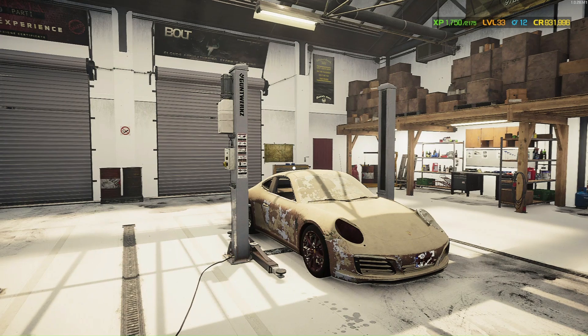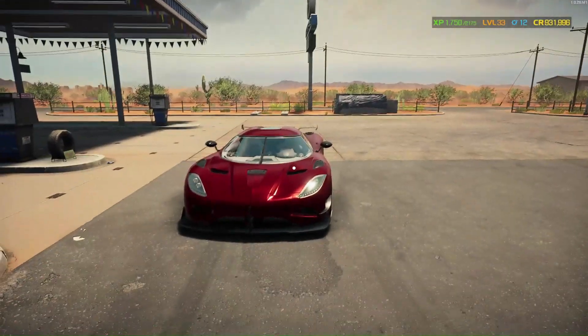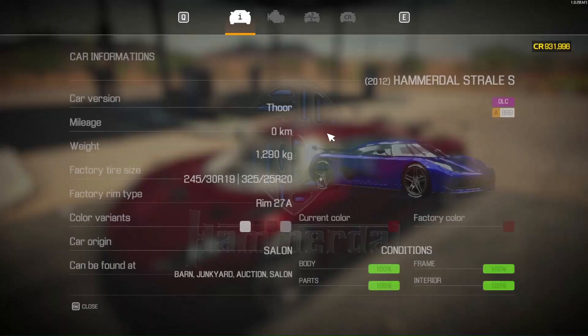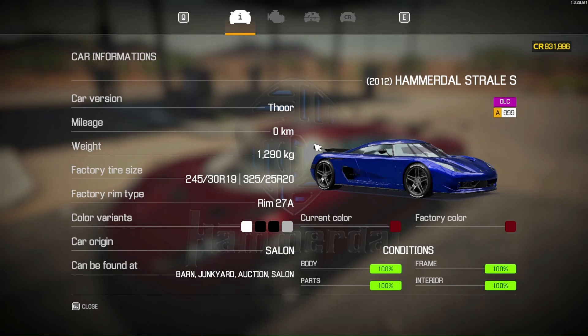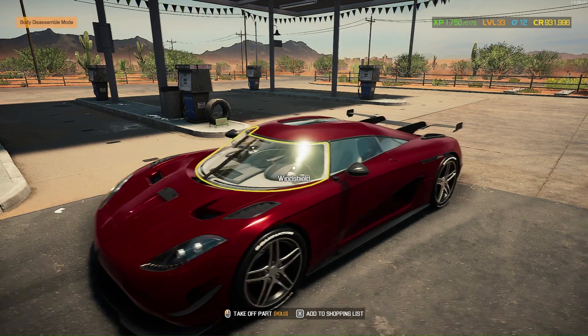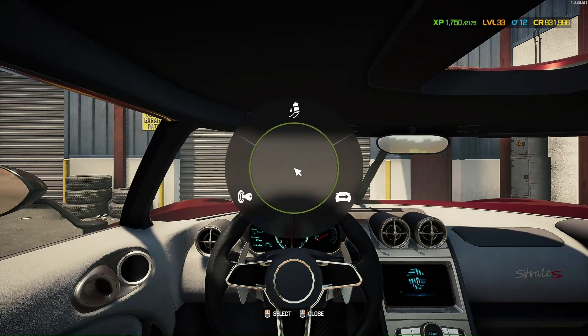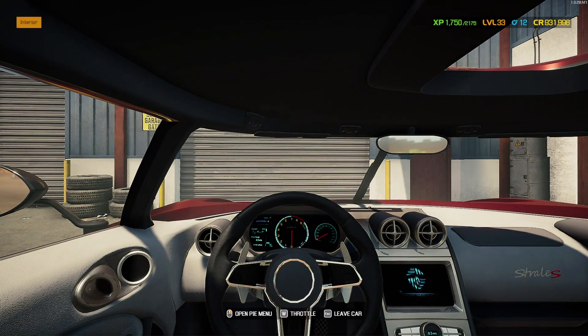Alright, let's take a look at this Hammerdahl Strayl S. As I teased in my short video, it has 0 mileage and 2100 horsepower. I've saved the startup until now, so let's get in and start the engine.